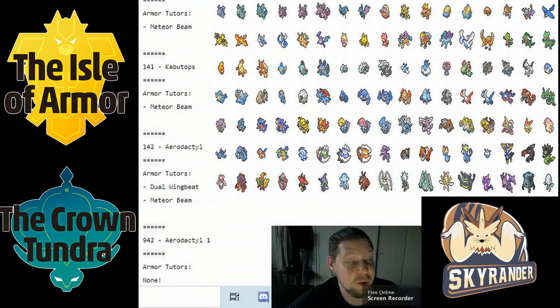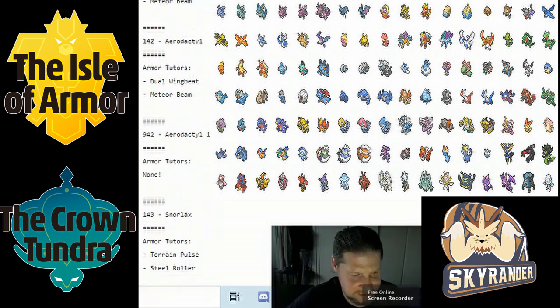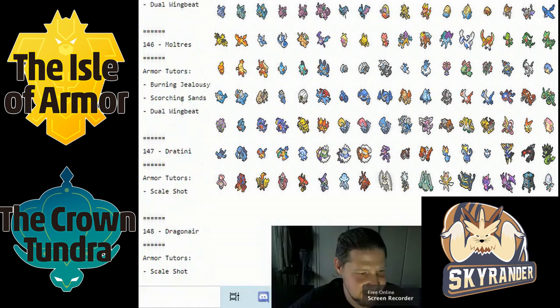Aerodactyl got Dual Wingbeat and Meteor Beam. It did get Brave Bird this generation, so Dual Wingbeat, while good, does add to its physical move options. Unfortunately it didn't get Shell Smash, which probably would have sealed it as one of the most phenomenal Pokémon in the game, but it's still good.